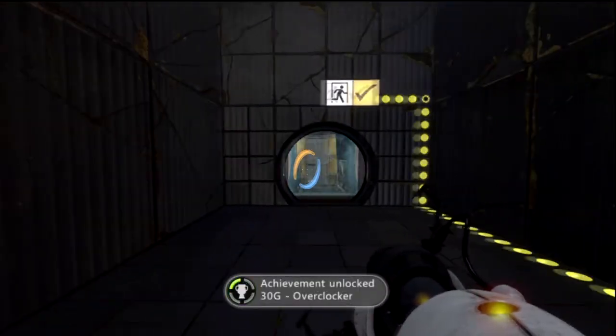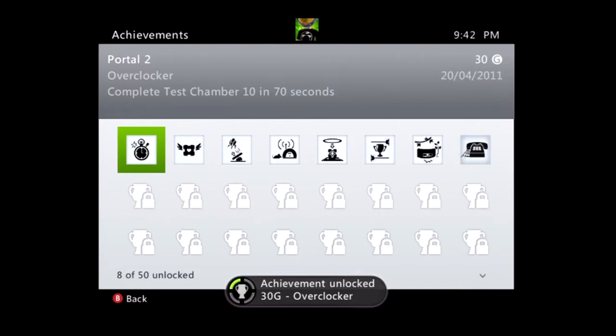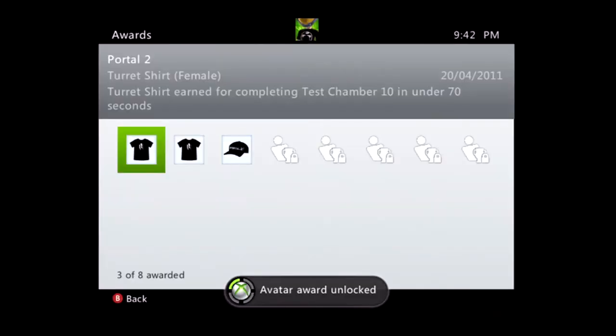There it is — Overclocker. You'll get an avatar award as well. Overclocker: complete test chamber 10 in 70 seconds or less. And for the avatar award, you get a shirt for males and females.